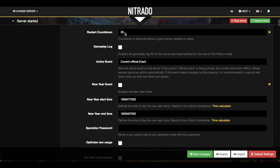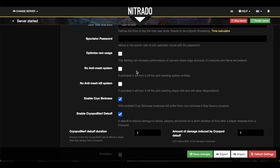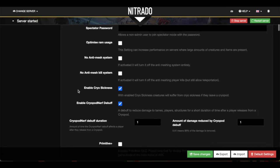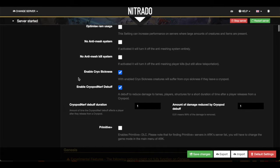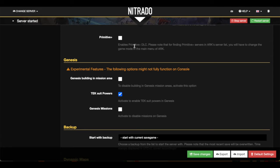Scrolling down a little bit further, you'll see the last couple of basic settings. Restart countdown: how long does it take to restart when we click restart the server — we're going to have a 30-second countdown on that. And then active event, I leave it on current official event. That way, if there are any events, they automatically start without me having to worry about it. I have control over all of the events, which I think is pretty cool. I actually don't choose any of these other options — Optimized RAM, Anti-Mesh. I don't play hardcore PvP, and I do not play PC. Enable Cryo Sickness, I can enable or disable that, and we can enable Primitive Plus as well, but you would have to enable that on the main game screen.